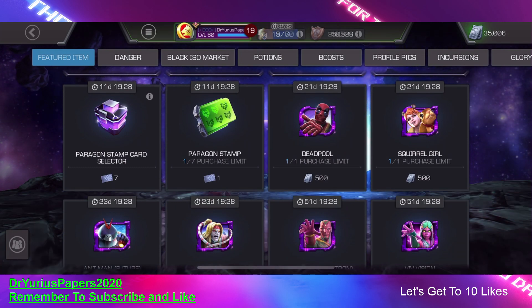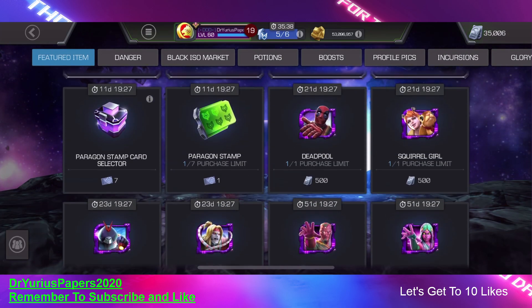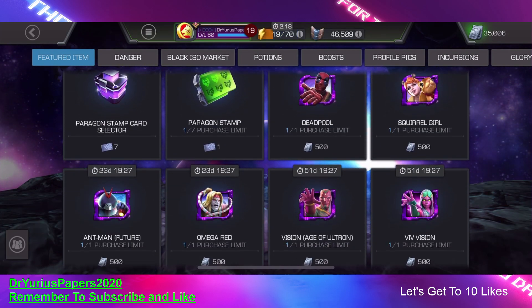But coming in 11 days and 19 hours, we're going to get a new Paragon Stamp Card Selector, which hopefully is going to look like the old one. But right now, the boxes look the same between the Paragon and the Thronebreaker one — it says Paragon Stamp Selector. Hopefully, they're going to change that to say Thronebreaker. Alright, that's what I got for everybody today. I hope you enjoyed, and I will catch everybody later.